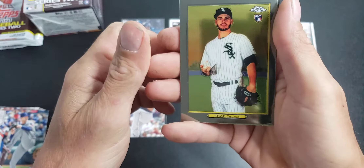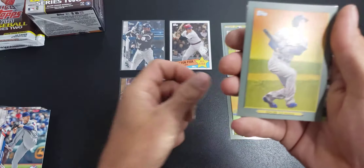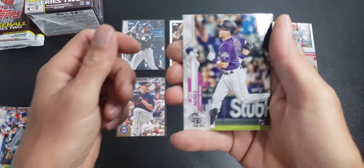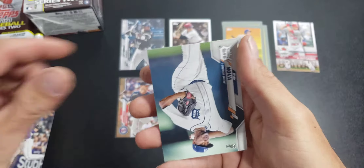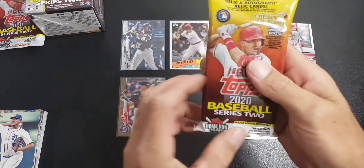Yuchang, Dylan Cease rookie card, Corey Seager, Tom Nunez, Nova. All right, fat packs.